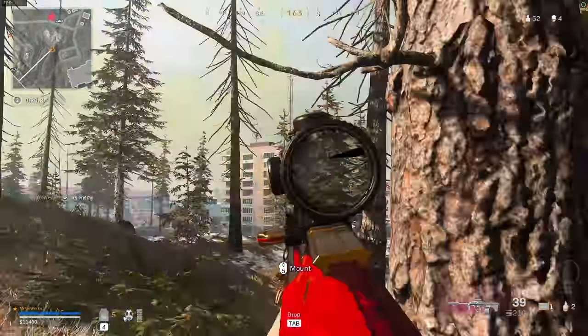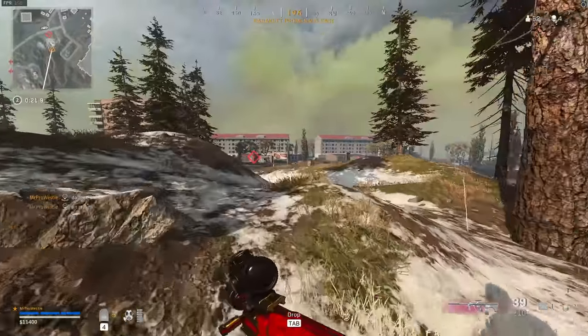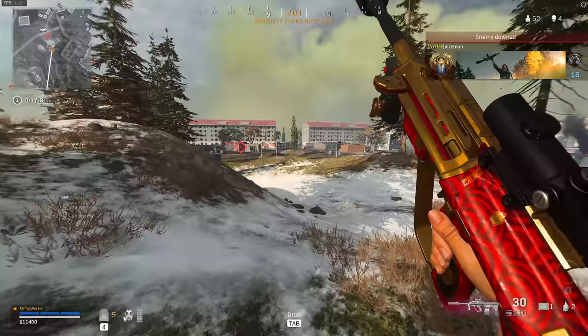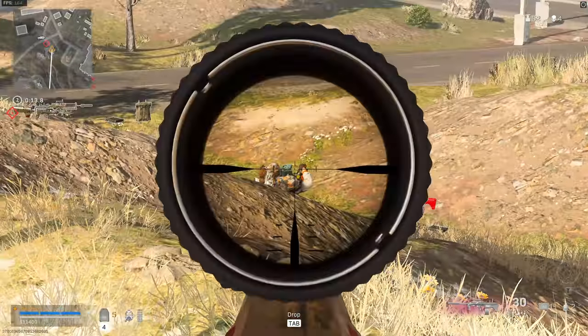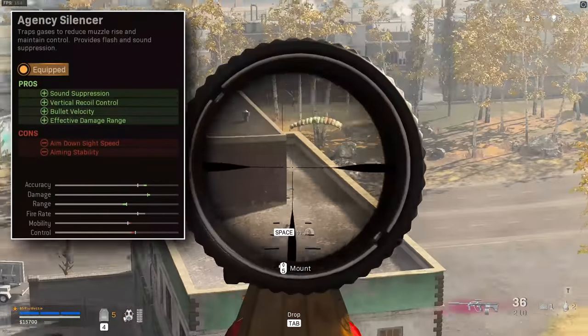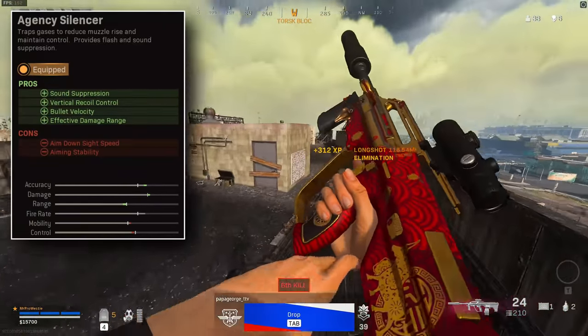So last night, Raven patched Warzone to update the Agency, GRU, and RAP suppressors, taking them back to how they performed in Season 1, which was basically them mimicking the monolithic suppressors on Modern Warfare guns. But they also made them more powerful by leaving the vertical recoil reduction on the suppressors, giving them four positive attributes in some cases.